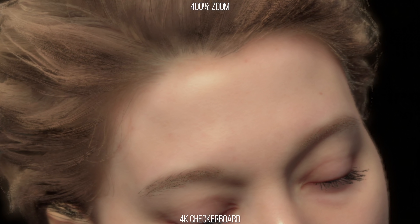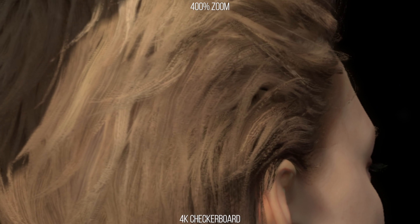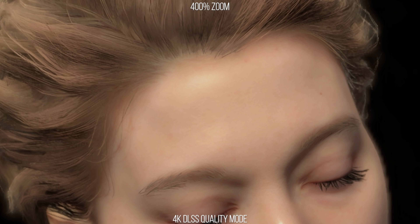Looking at other semi-transparent detail we can see similar behavior, so let's look at the game's hair rendering. Looking at Fragile with checkerboard rendering — her eyebrow hair or her hair on her head — the checkerboard rendering seems to reconstruct the hair with an almost checkerboarded look inside it, where there are gaps of unfilled information for the hair, hence why you can see lines of hair looking incomplete. In motion this means there's a lot of aliasing within the hair itself, which manifests as flickering. Switching to DLSS in quality mode for that same instant, eyebrow hair no longer has those gaps giving it the salt-and-peppered look we saw with checkerboarding.